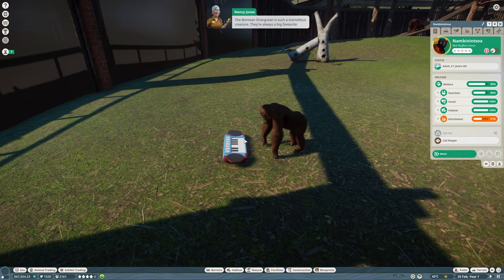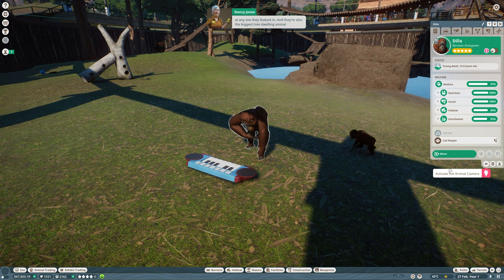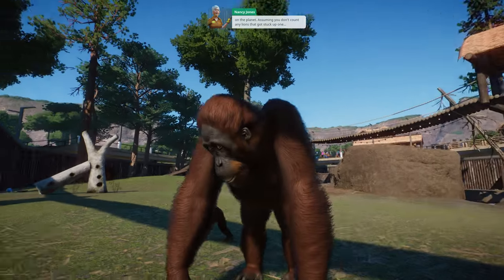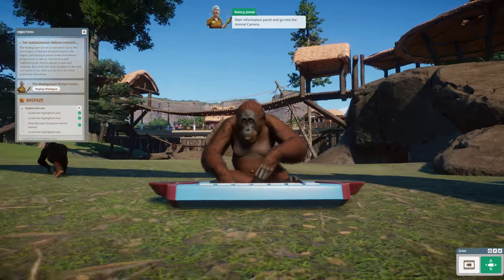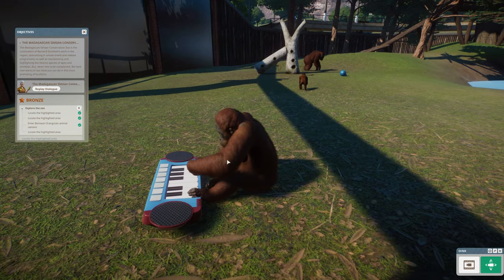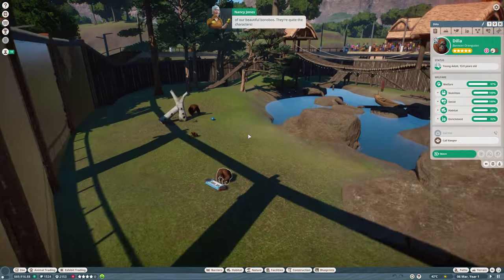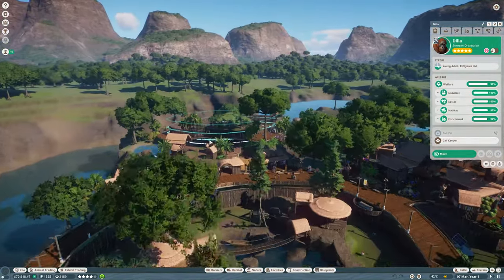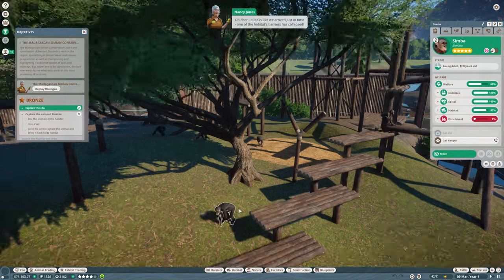Orangutans are always a big favourite at any zoo they feature in, and they're also the biggest tree-dwelling animal on the planet - assuming you don't count any lions that got stuck up one. Why don't you take a better look at them - open up their information panel and go into the animal camera. What a cool time! When you're ready, let's go have a look at some of our beautiful bonobos. Nancy's in this quite a bit - I'm going to get some interesting comments again.